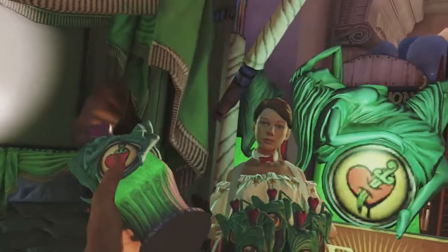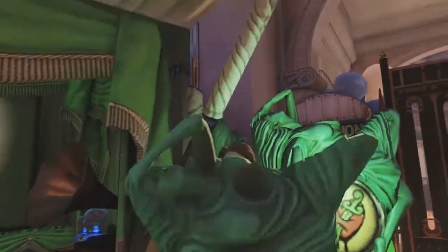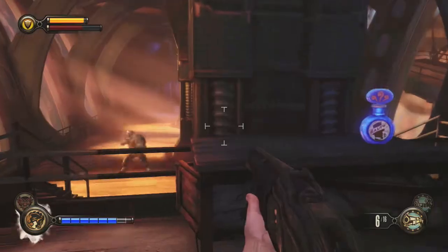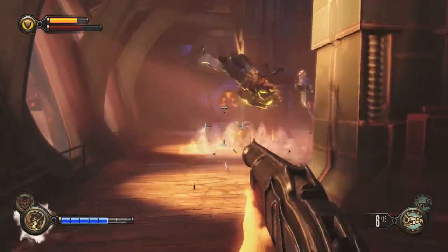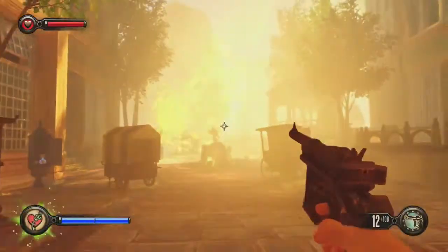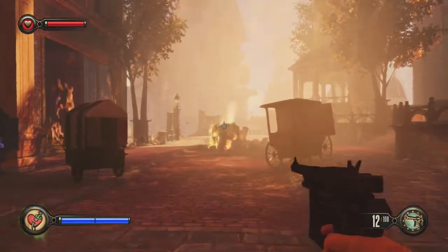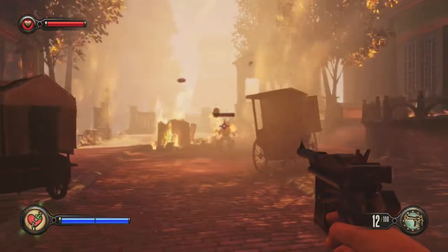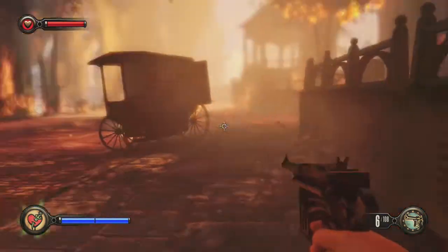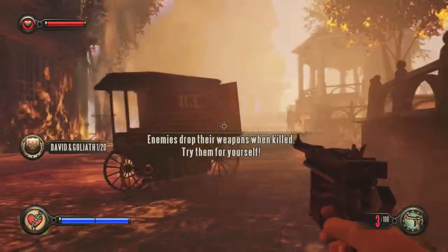The combat is a nice mixture of Bioshock one and two as well as other typical first-person shooter games. You have your vigors — the new plasmids — in one hand, and in the other is your weapon. You can run, jump, and duck, and I really found running to be helpful during combat and even throughout the game. Using your weapons and vigors works well and it's easy to go from one to the other. Instead of having all your weapons at your disposal, you can only carry two, but you can pick up weapons your enemies have dropped, allowing you to use multiple weapons at just about any time — a feature I really liked.